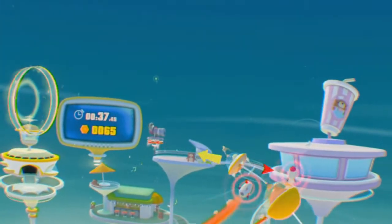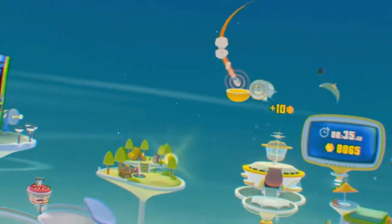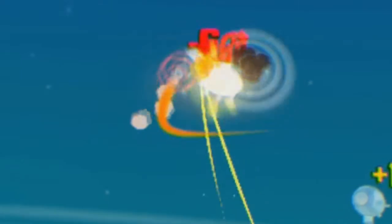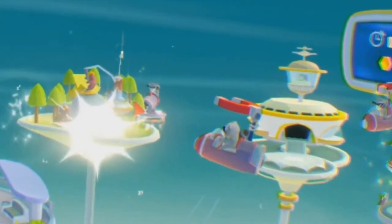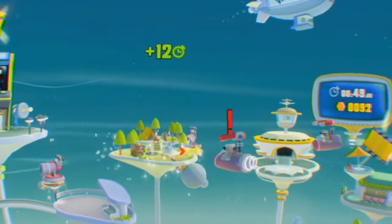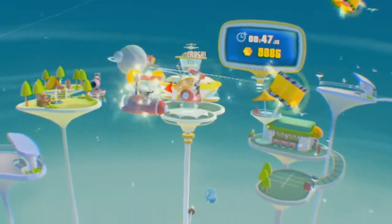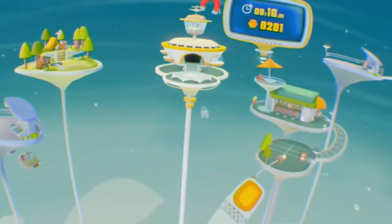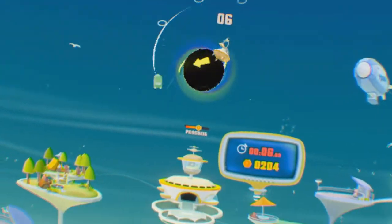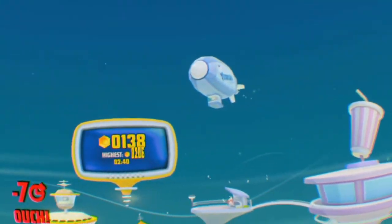Another enemy type is raccoons that fire homing missiles that you must dodge. If you collide with one, you will lose some seconds from your time limit. Another type of raccoon also appears in spaceships, with a magnet attached — if you get close to them, they will start removing your hard-earned points. The enemies seem to spawn randomly, which makes each playthrough different, but there were moments when it came across as a bit unfair, as so many were attacking at once.